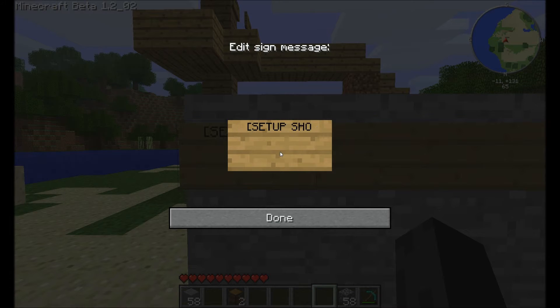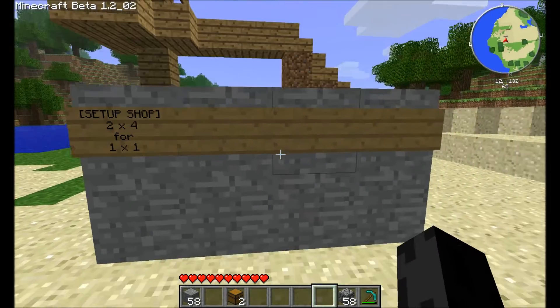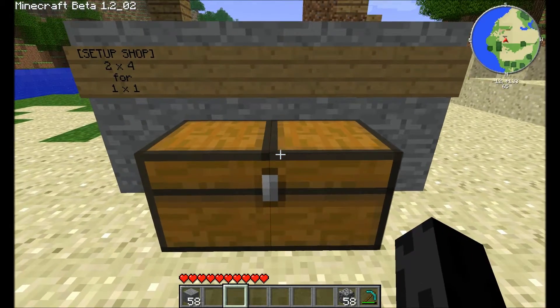Setting up the shop: this is the simple way. You can of course go through and put in all of the titles yourself, but I prefer only filling in one sign. We want to make it cobblestone for one smooth stone — those are the only item codes I know. You don't see it, but the signs are actually updated on the server side.